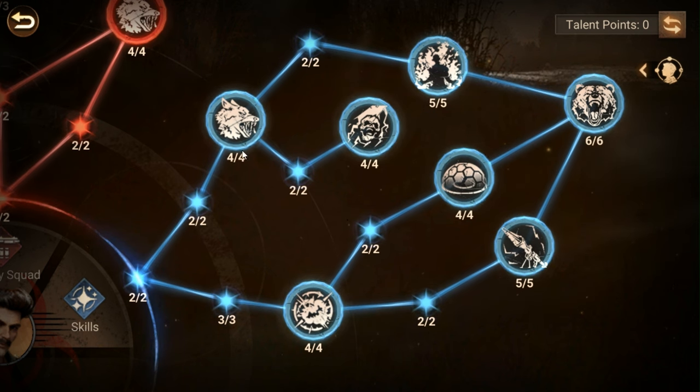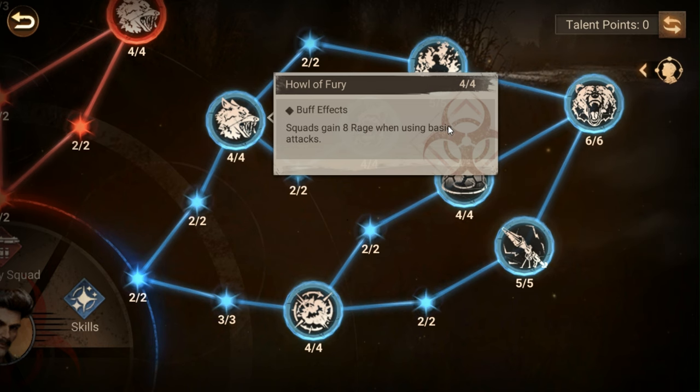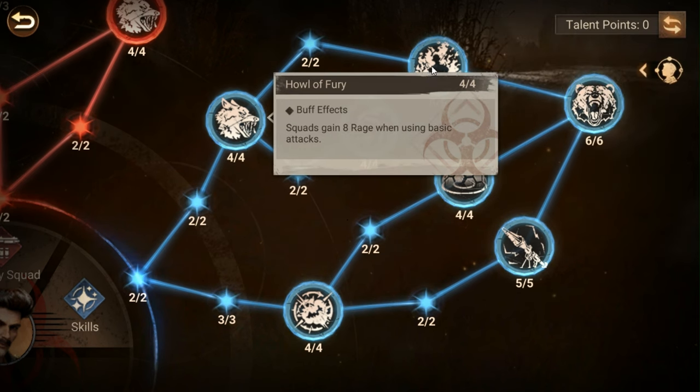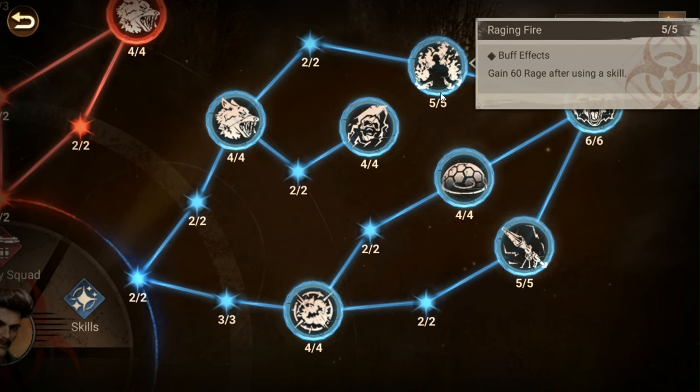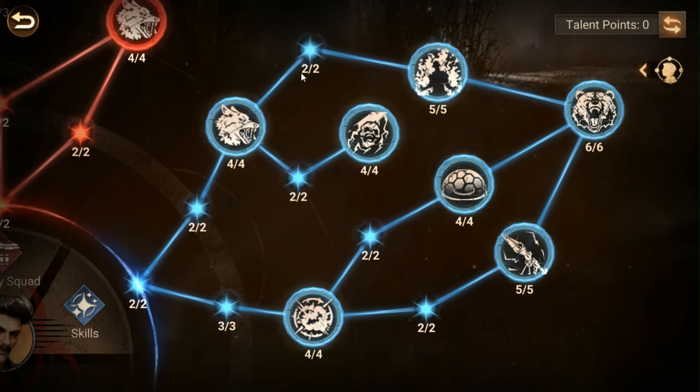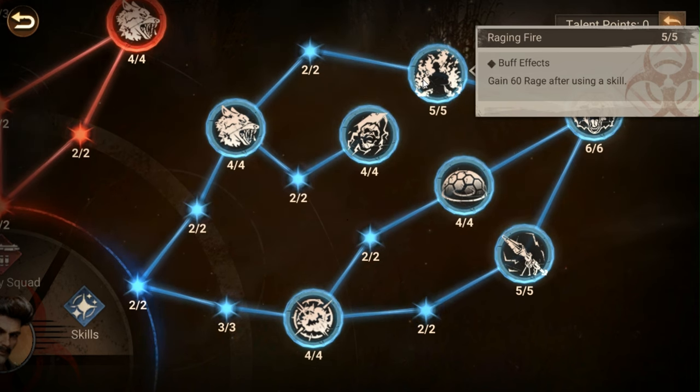It has eight rage when using basic attacks in the standard nodes. There's Raging Fire — 60 rage when using a skill. It is not the support tree's version, but on top of the eight rage per attack you can easily get about 150 rage without really trying. If I do the math: 120 from using two skills, and within the first five seconds you've got 160 rage. If you can get rage from other sources you can easily knock off two seconds from your skill cycle.